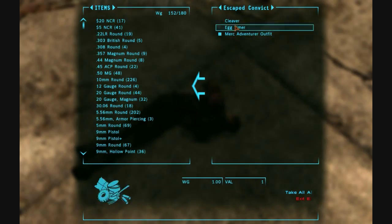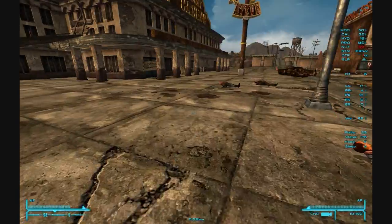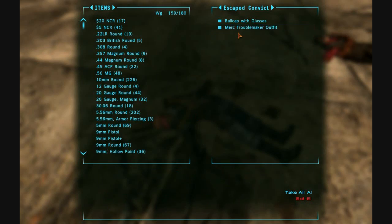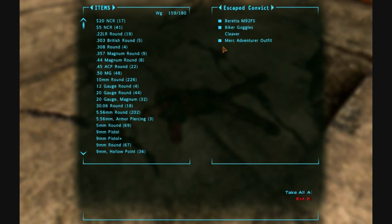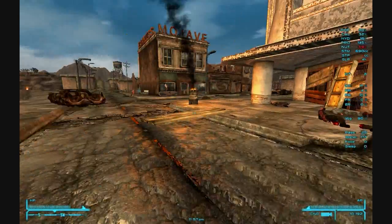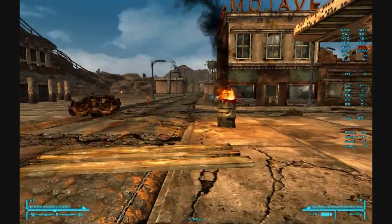We'll trade them away. Egg timer — I think those egg timers are used in robot building. Varmint rifle, and there we go. You know what? I'm going to take his biker goggles too — maybe I'll end up wearing those at some point.